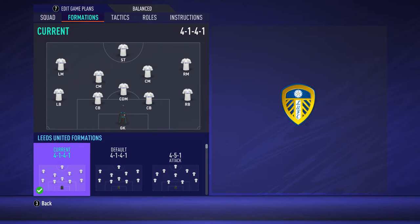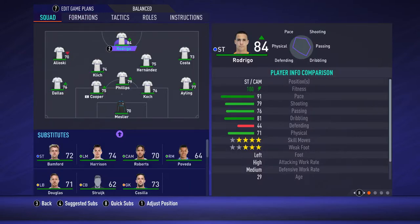We are going to play in a 4-1-4-1 formation and this is my first team. Rodrigo as a striker, Dan Hernandez and Klich in midfield, Shackleton, Phillips in defensive mid, Costa and Alioski as wingers, Dallas at left back, Ayling at right back, Kacken and Cooper as central defenders, and Meslier as goalkeeper.